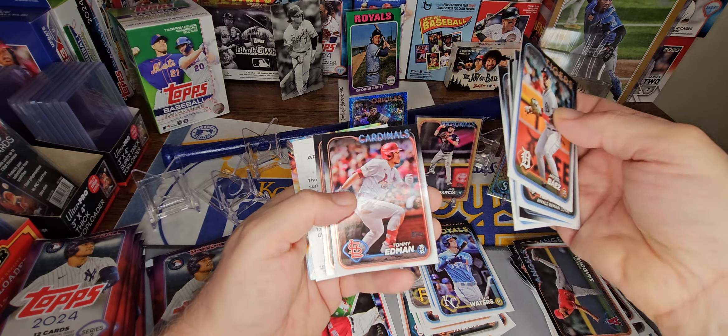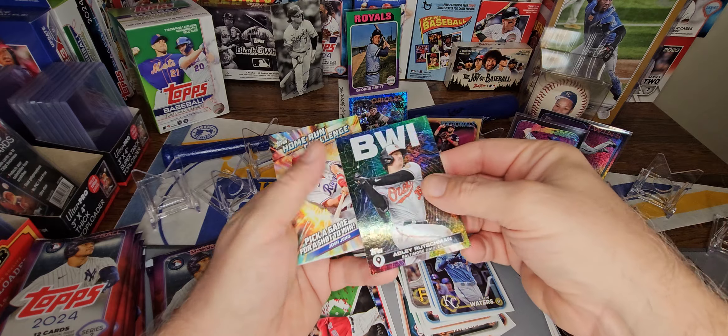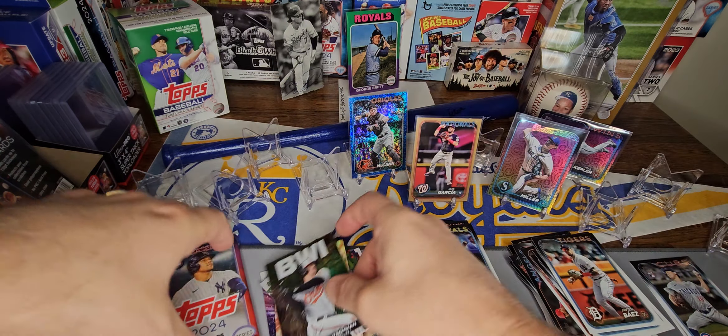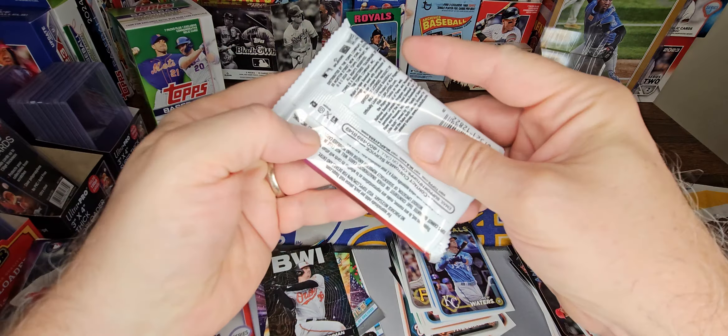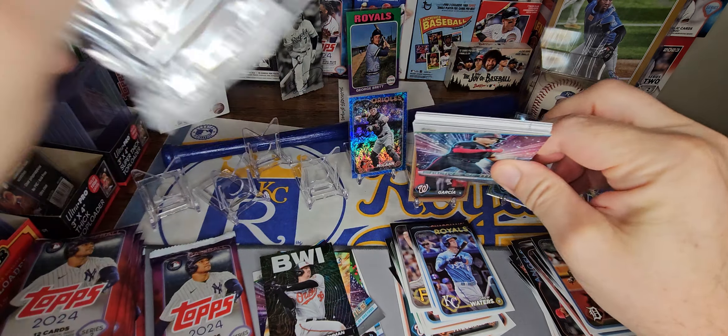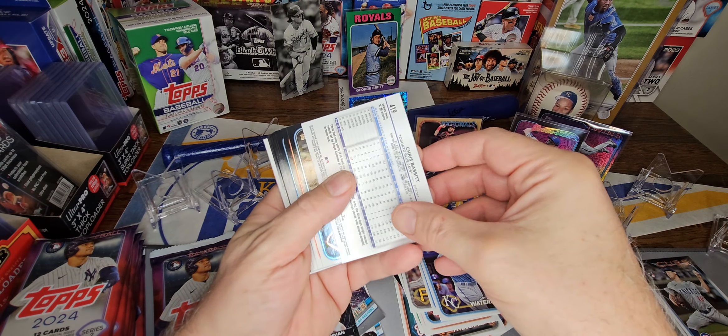Got a City to City — Adley Rutschman. Nice. And a Josh Young Home Run Challenge. Very cool. I like that insert, by the way. I think I'm going to try to collect that set. Don't even know how many cards are in it, but I like it.